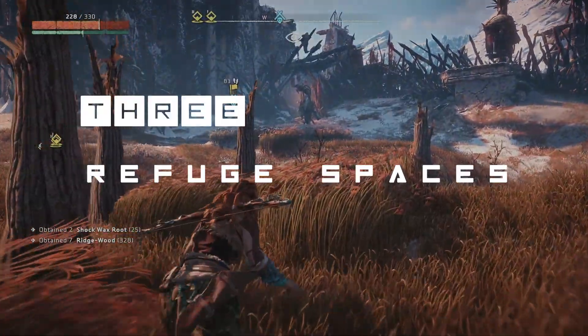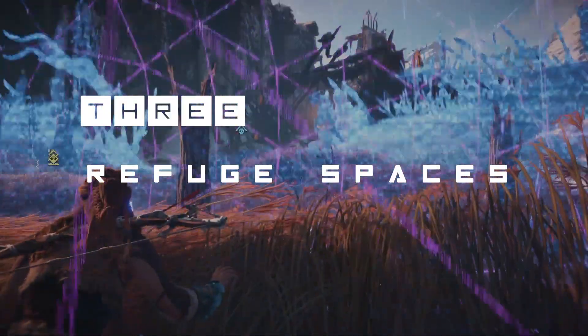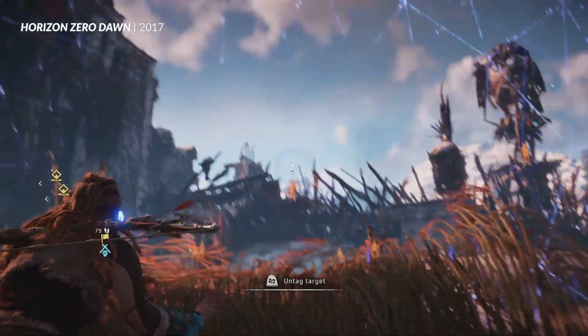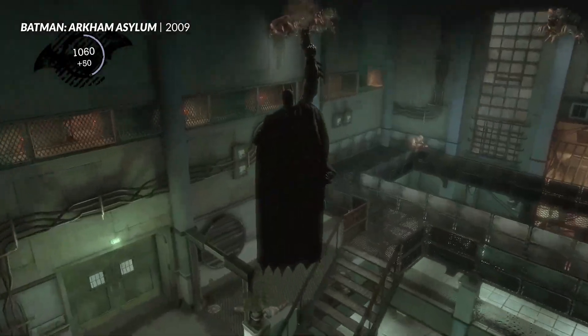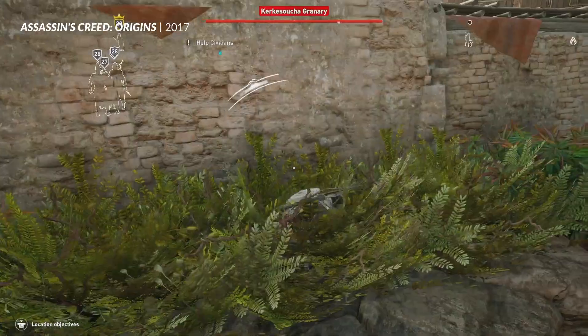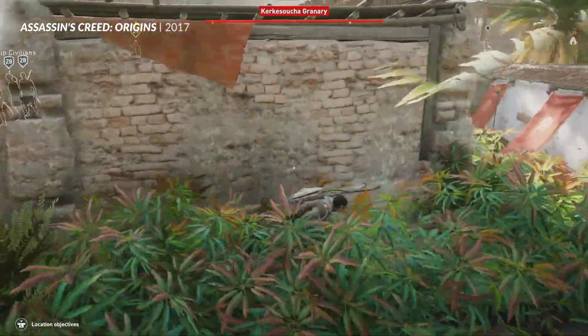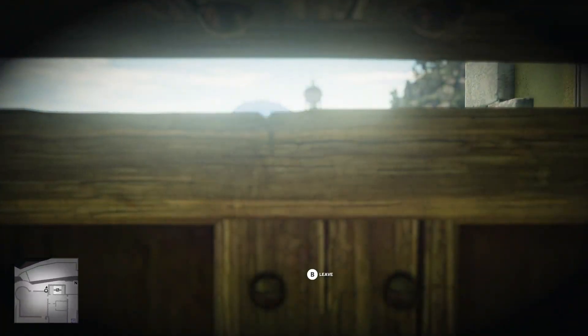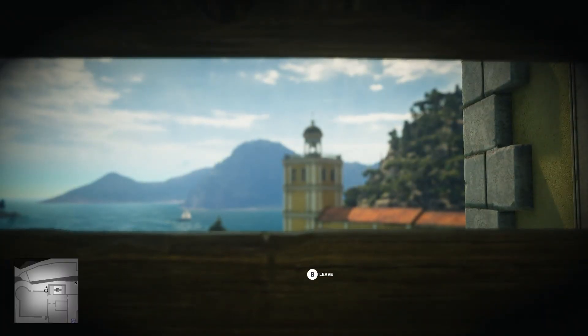Then there are refuge spaces. These are places in the game world where, in normal circumstances, you are unambiguously hidden. That might be the high-up gargoyles in Batman, or areas of long grass in Assassin's Creed, or crates and cupboards in Hitman. These give you at least one place where you can scout and plan from a position of total safety.